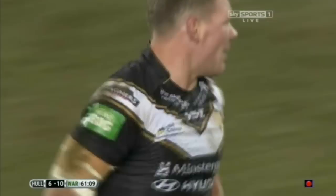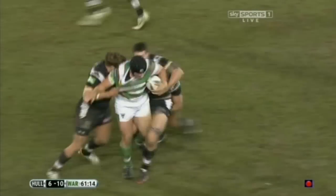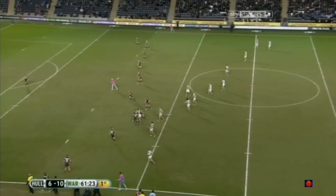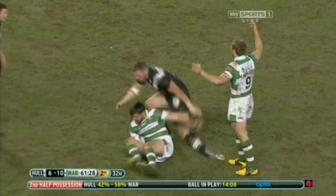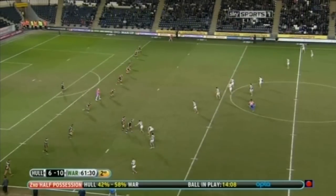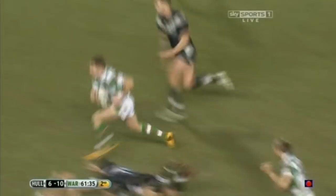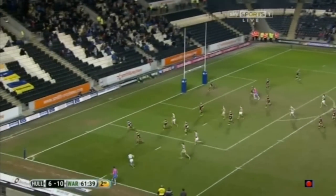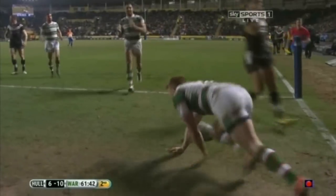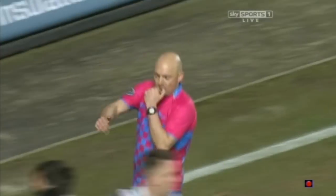Warrington get another set of six here. One thing and another just leads to Warrington attacking more and more, rolling forward. Difficult period here now for Hull. They've worked very hard for over an hour, but unless they start getting some of this possession, the chances of winning are really quickly diminishing. Brilliant ball from Hill finds Myler. Myler good on his feet, gets it wide to Riley. Second try for Chris Riley. Warrington have suddenly taken a stranglehold on this game.